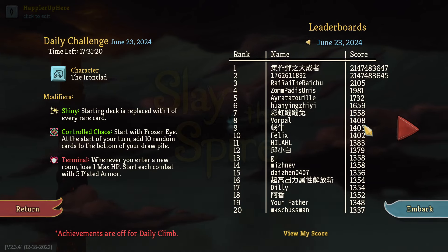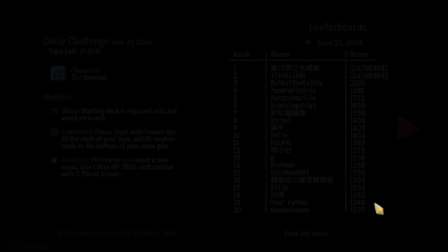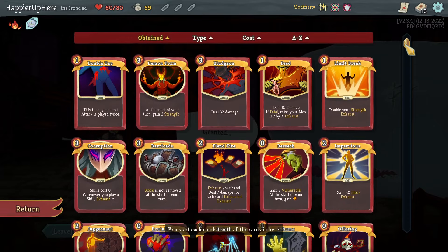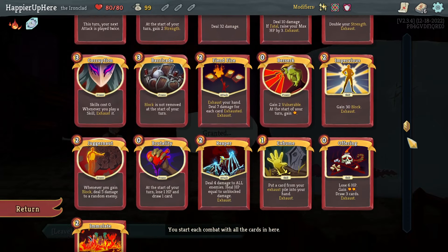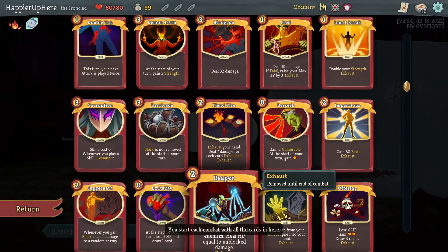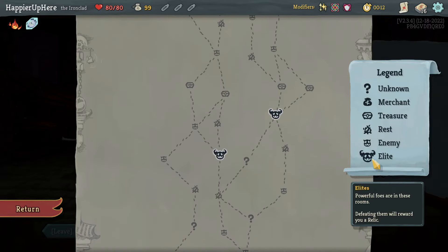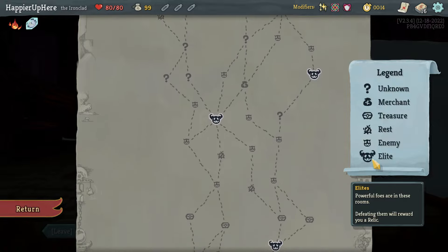I see Warpal here with 1408 — that's a really good score. Let's start it and see how I can do. With the shiny deck, let me review it quickly. Feed is something I want to play as much as possible. Offering is going to be very useful defensively. I just have Barricade and Impervious, so I'll look forward to picking up some more defensive cards if I can.